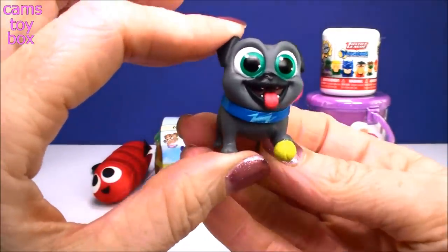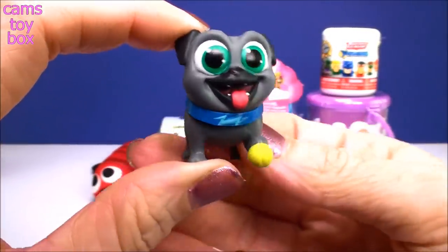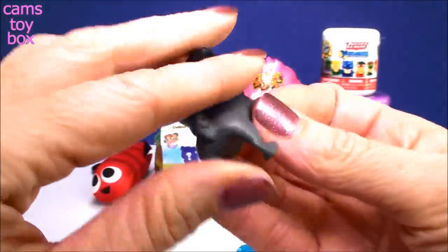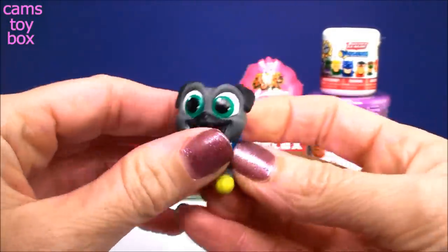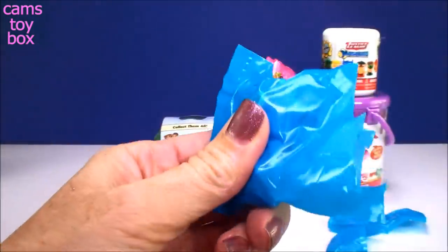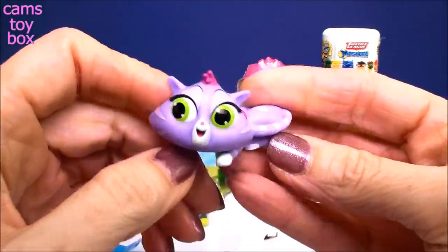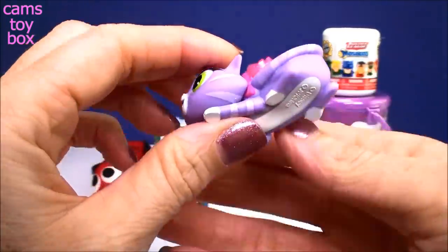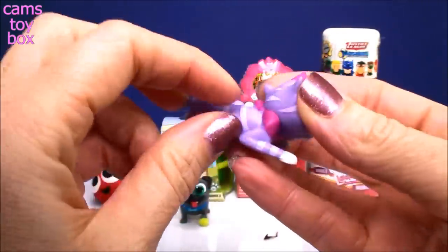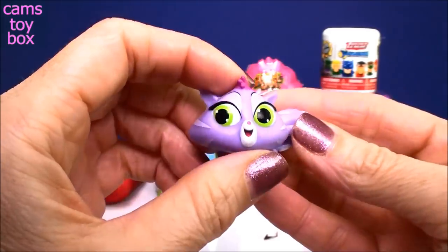Oh, and we got Bingo! Look how cute he is. He comes with a little tennis ball. That is so super cute. Oh my gosh. These are really adorable. I love Puppy Dog Pals. Let's see who our other character is. Awesome! We got Hissy! She looks super cute. She's like laying down and she's got her little bow on. Oh my gosh, that is a good one too.